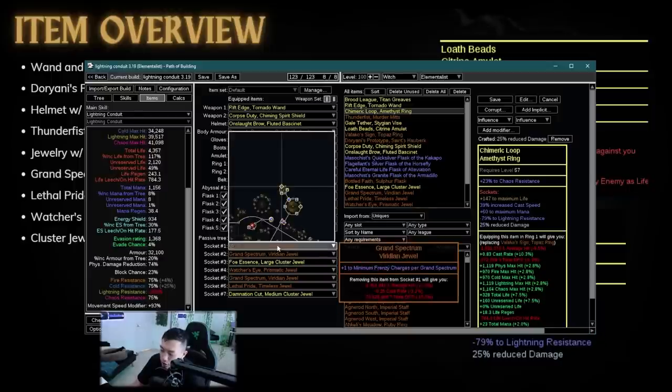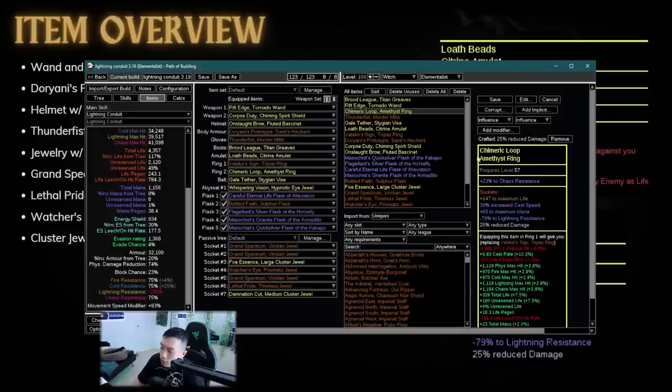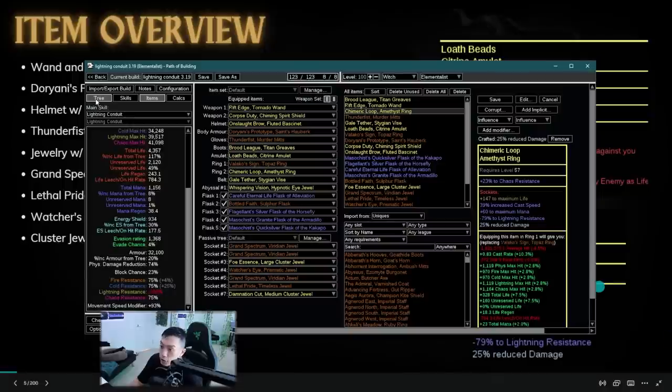Grand Spectrums are something that recently got added — you can get frenzy charges easily. Each Grand Spectrum gives you three frenzy charges, with a limit of three Grand Spectrums per build. One gives 15% increased elemental damage, so three of them give you three frenzy charges and 90% elemental damage, which is pretty crazy.